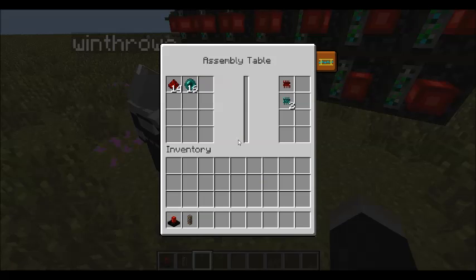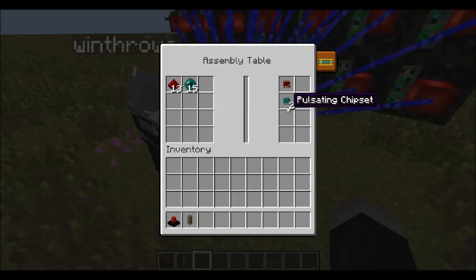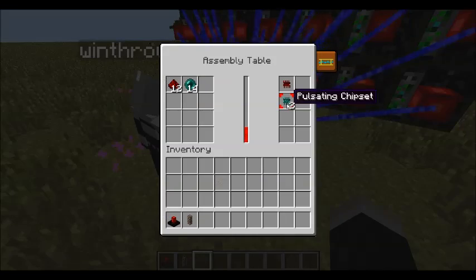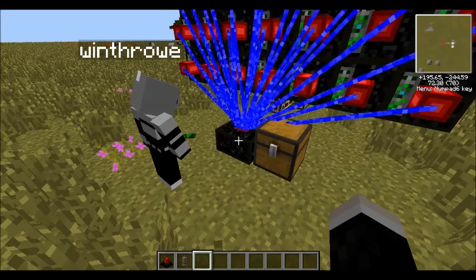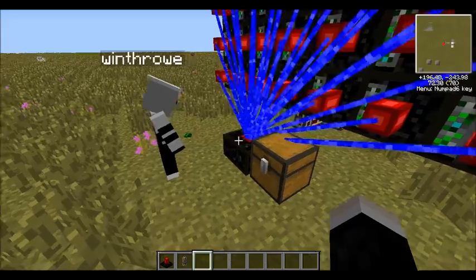One upgrade that's available to all different kinds of gates is to turn them into an autarkic gate. To create an autarkic gate, first thing that you need to do is put some redstone and ender pearls into the assembly table to create pulsating chipsets. Once you have pulsating chipsets, you can combine those with any other kind of gate in order to create an autarkic gate of that type. The advantage of an autarkic gate is that it includes a built-in redstone engine, as well as a condition to trigger that.